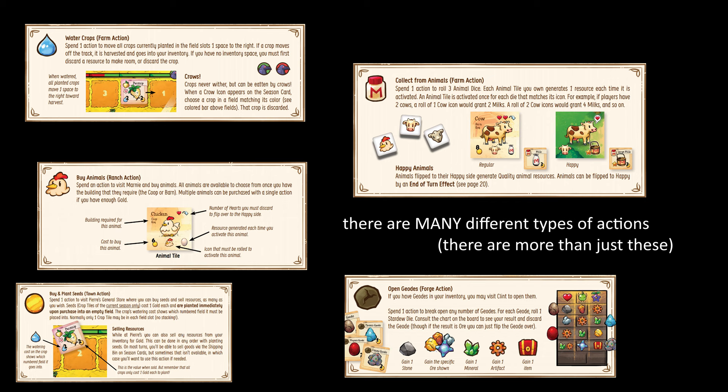Actions include visiting Marnie's ranch to buy animals, buying and planting seeds, fishing, mining, and more.